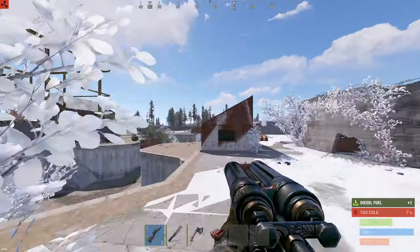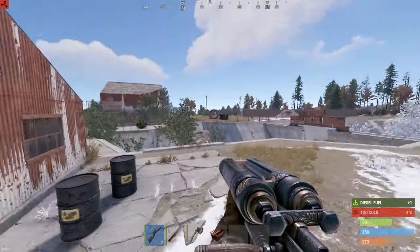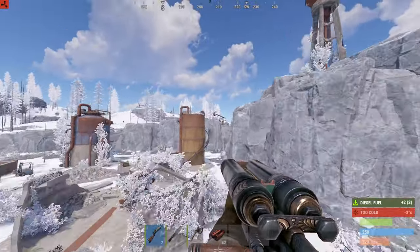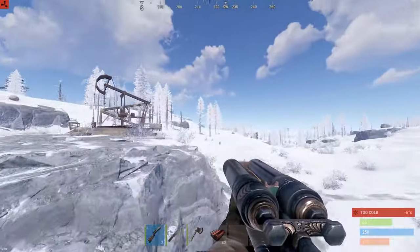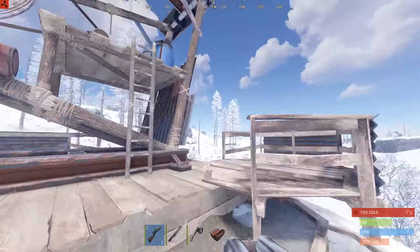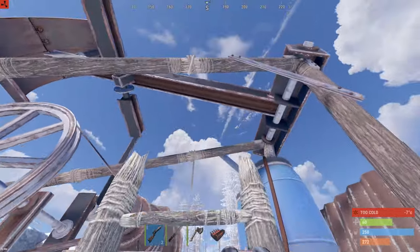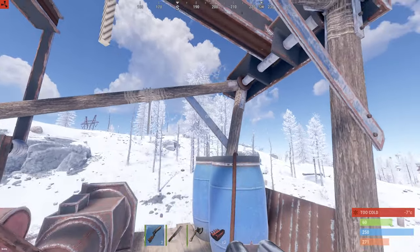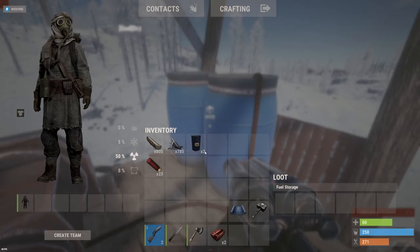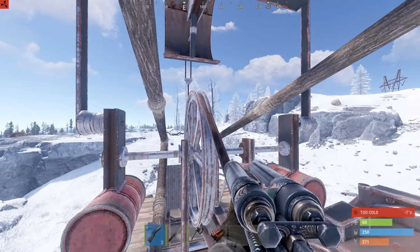There are also a couple of diesel barrels around here. These three diesel canisters will give you a ton of low grade and it's fast - every diesel canister you throw in is about two minutes processing. You'll get around 170 low grade per canister. I'm going to throw all three in here and kick this thing off.